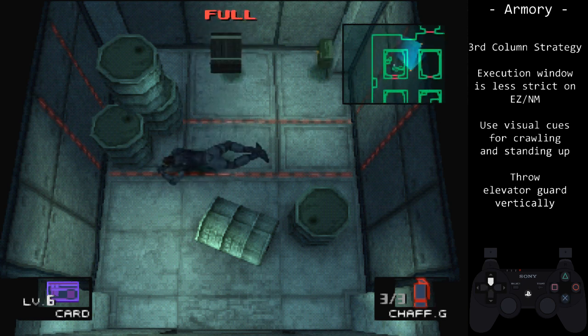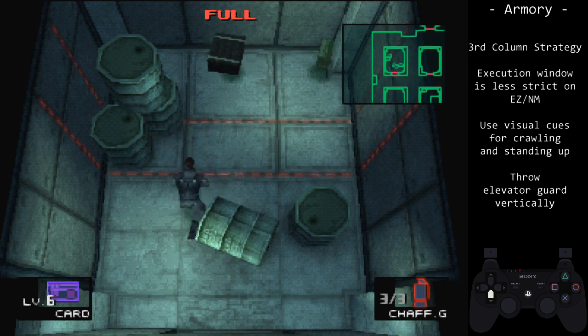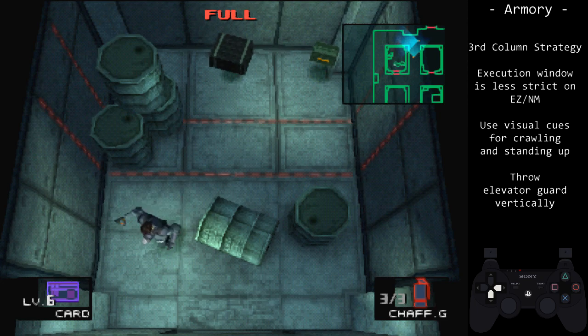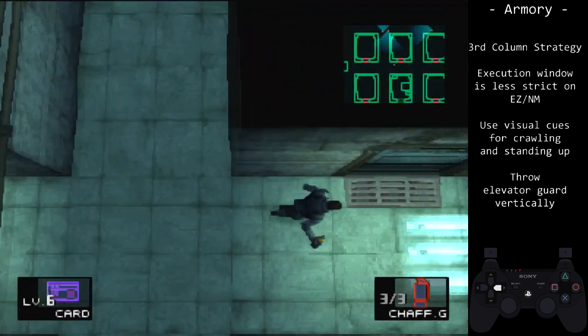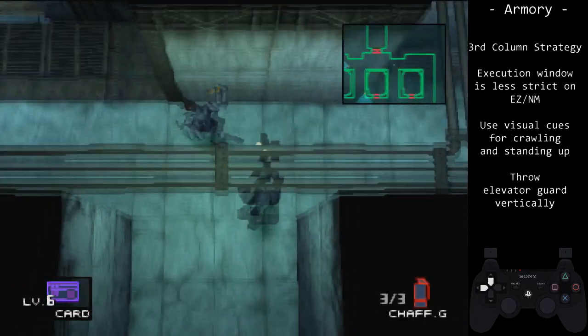Go prone and rotate so that Snake's feet are vertically down. Crawl a small amount, then stand up. Exit the room and quickly cross over to the third column. Throw the elevator guard and enter the elevator.